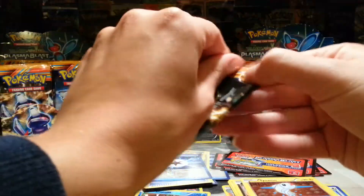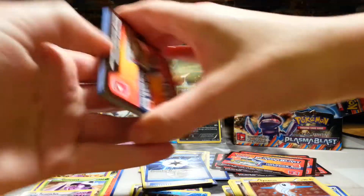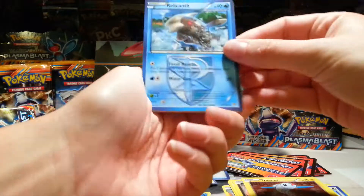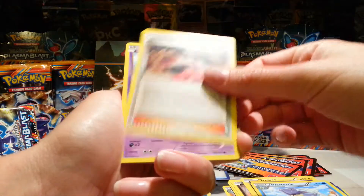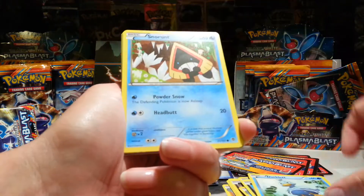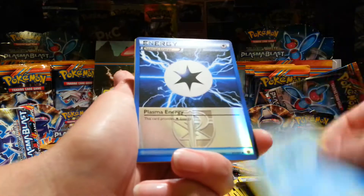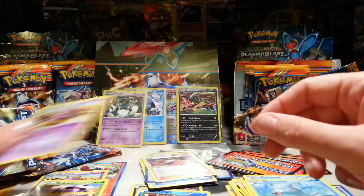It's so exhausting opening all these packs. Need a break, man. And I've been studying for like four hours now, so that's a bummer too. So we've got Relicanth, Wartortle, Iris, Drifloon, Houndour, Ducklett, Snorunt, Remoraid — who's like dun dun dun! A Plasma Energy Reverse, and another Drifloon. I think we've already got one out of this box.